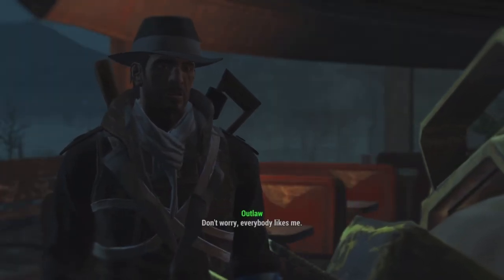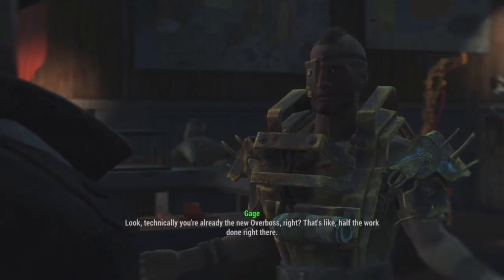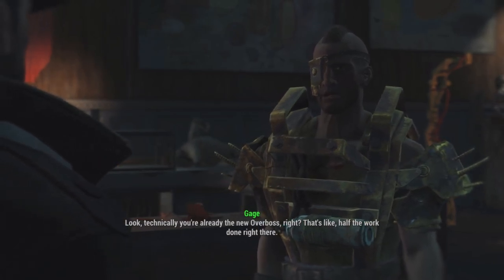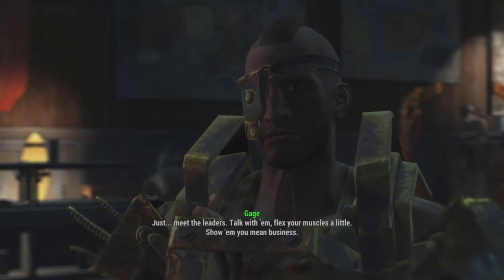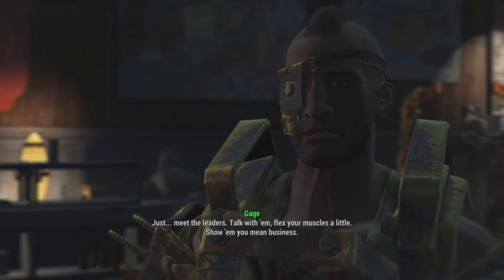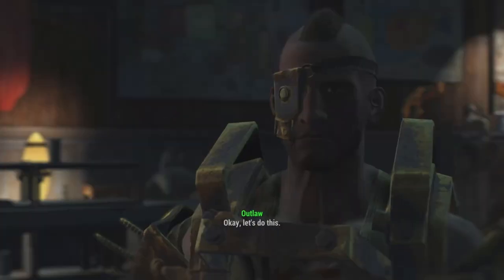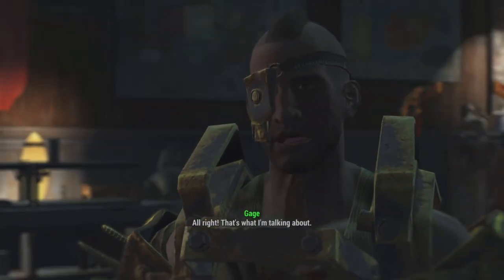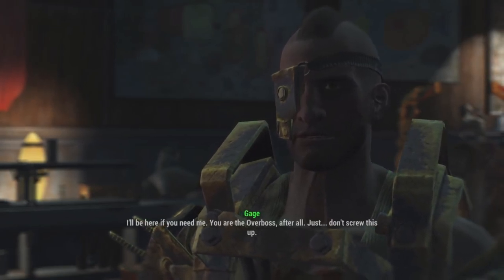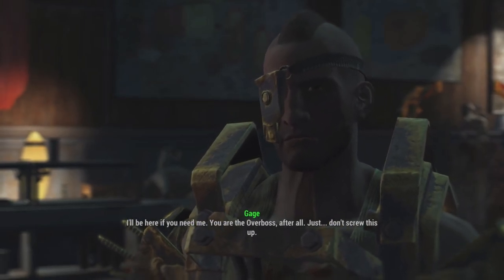Player: 'Don't worry, everybody likes me.' Gage: 'Yeah, I wouldn't count on that. Look, technically you're already the new Overboss — that's like half the work done right there. Just meet the leaders, talk with them, flex your muscles a little, show them you mean business. That's what I'm talking about — you just need to show them you're the right person for the job. I'll be here if you need me. You are the Overboss, after all — just don't screw this up.'